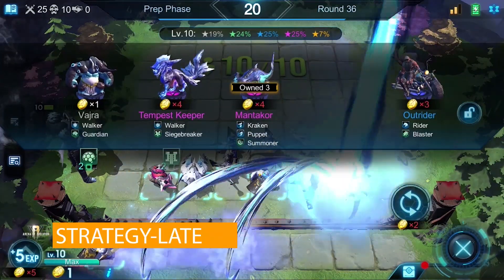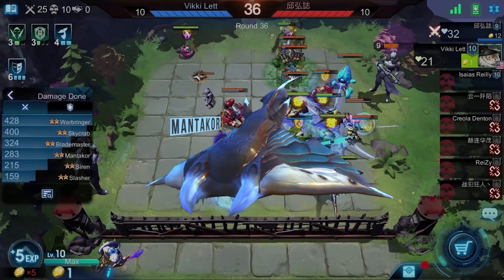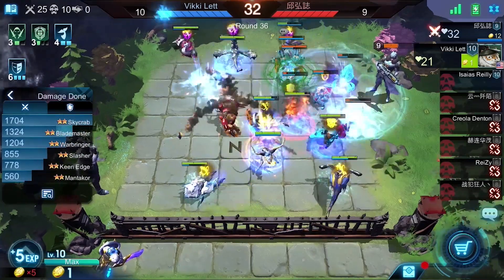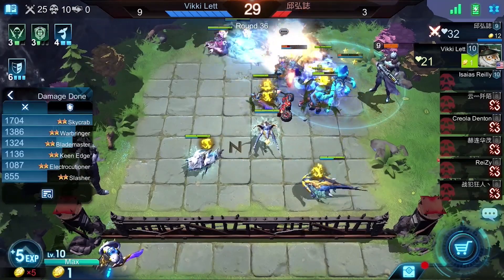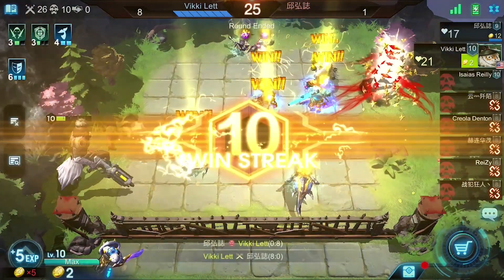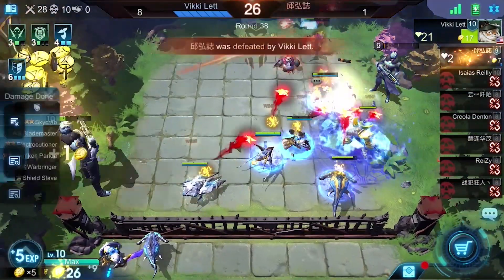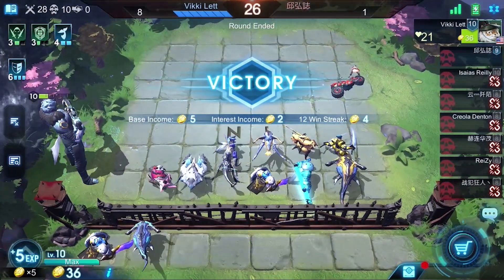Manticore is the key hero in the late stage. Considering the low drop rate of Manticore, how much the big four Kraken superpower works depends on how many Manticore you can get. Manticore can even summon a Great Vajra at a grid with the most enemies, so you can imagine the power. And collecting all six Puppets will help a lot too — you can't ignore the plus 55% to all allies' attack. That would be unbeatable. Keep on pushing and victory will come easy.